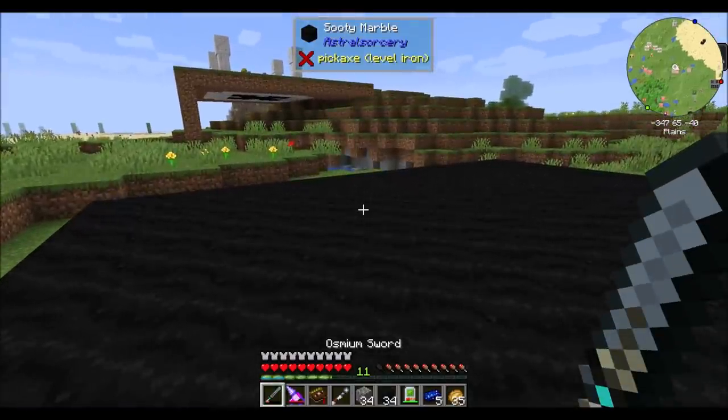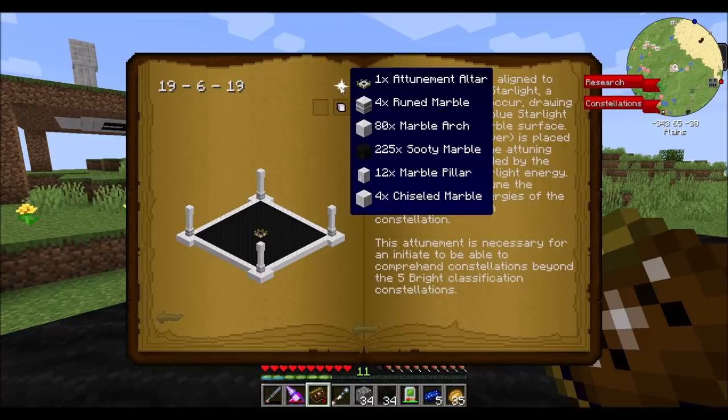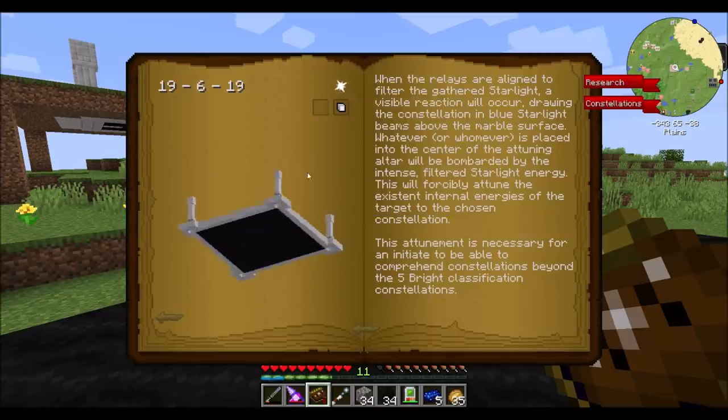Last episode I mentioned that we're going to get into attunement today, so I kind of prepared between episodes all the stuff I would need to get that going. The astral attunement altar is a pretty large multi-block structure. You need 225 sooty marble for the base, and then a decent amount of runed marble and the attuned altar itself, some marble pillars, and some chiseled marble — a handful of things, but nothing too terrible.